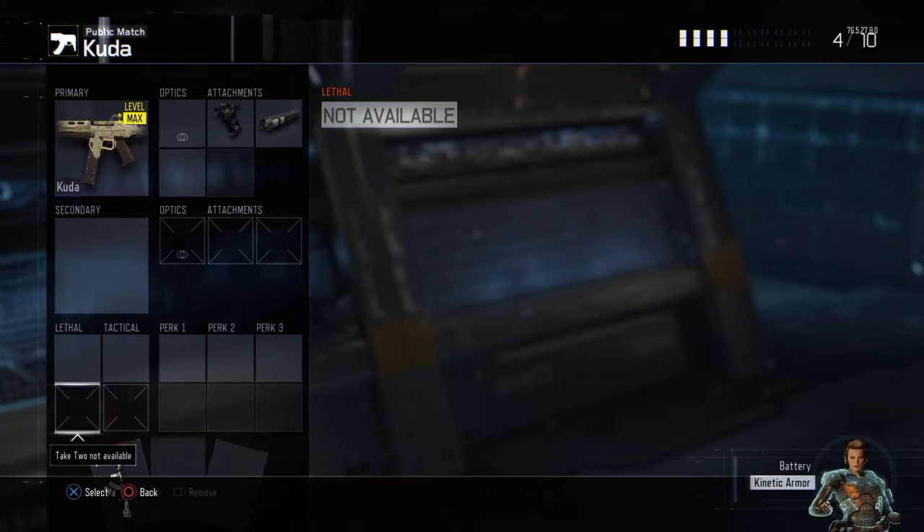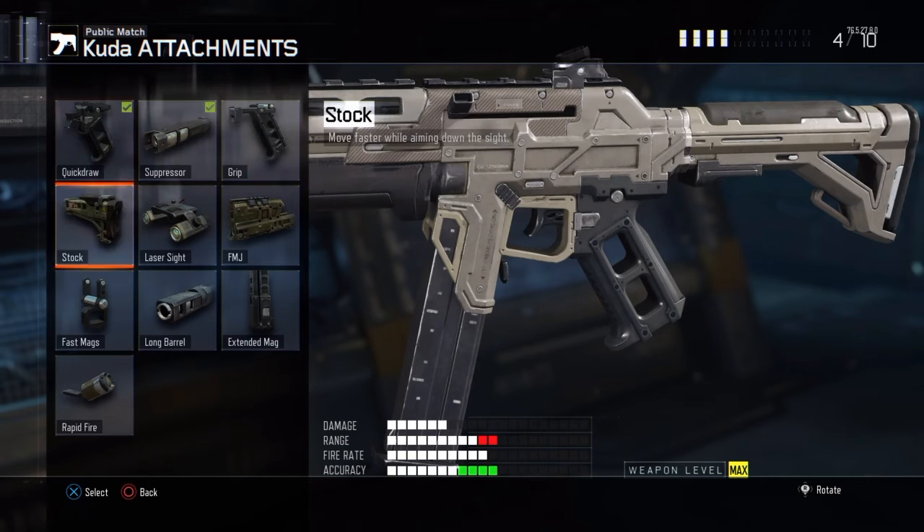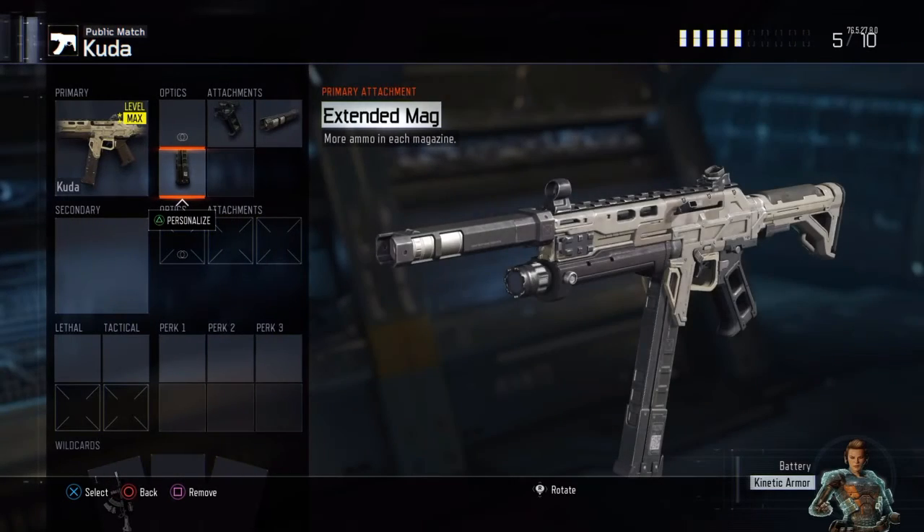The third and final attachment is Extended Mags. I want Extended Mags because the Kuda only has 30 bullets, and when you're in a gunfight you need as many bullets as you can get. They nerfed the Kuda — you might not feel it but I can — so you need more bullets to kill your enemy. Get as many bullets as you possibly can.